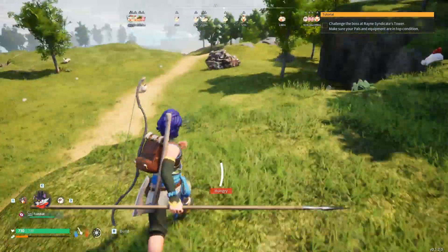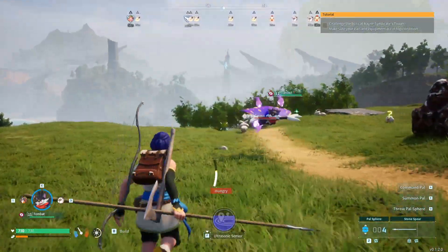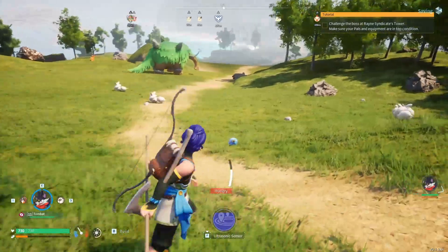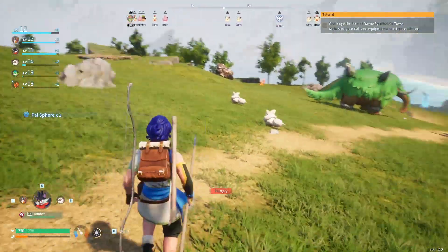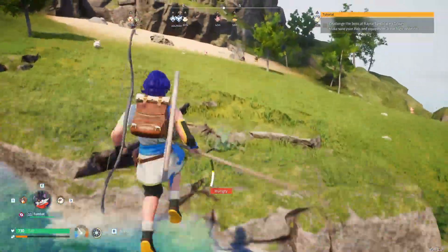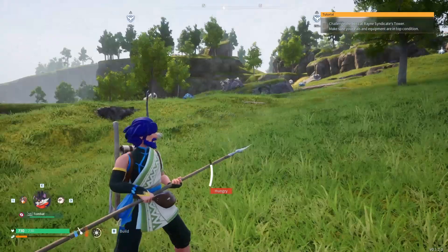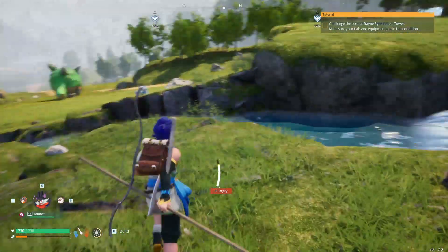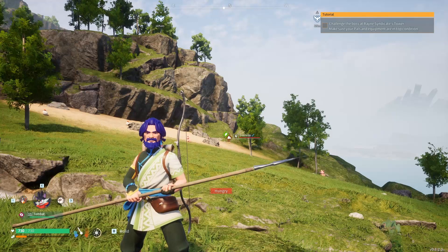If you're looking for a specific PAL, the Tombat is not a bad one to have in your party, and it also packs quite a bit of a punch. Overall, some PAL specials have attack powers, some are more defensive, and others are utility — like Katress, which just by being in your party gives you extra weight carry capacity, going from 400 to 450. That's really useful for base runs and crafting.